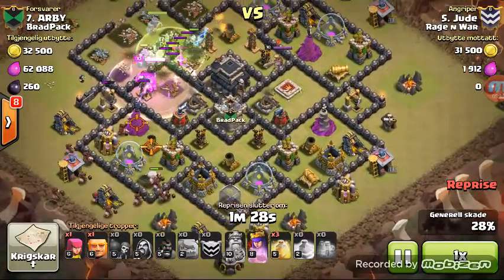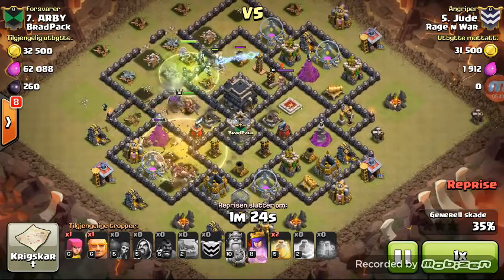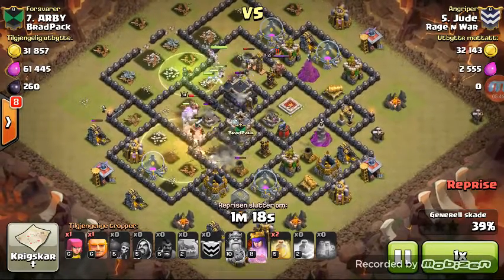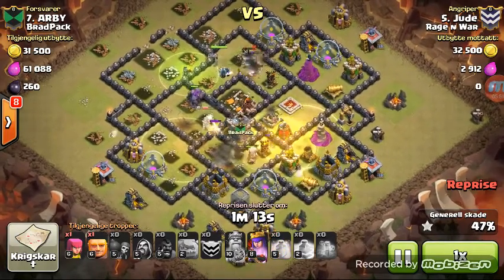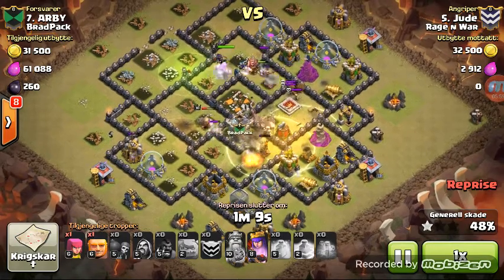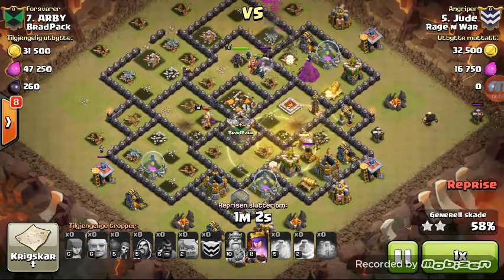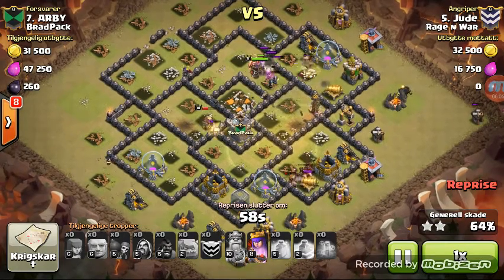Here come his hogs, all of them on one side. This is a cleanup attack - he knew where the bombs were. Here comes spell number one. The golem triggers the bomb so the hogs don't have to worry about it. Spell number two and spell number three - I think that was definitely a misclick because you don't want to have two spells piled on top of each other. But those hogs on the bottom are going to stay inside of that heal.